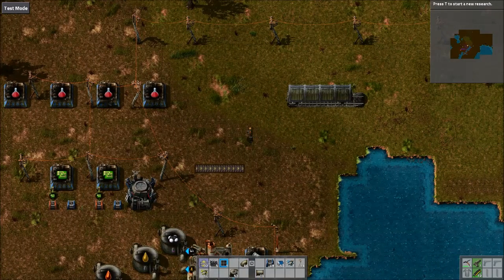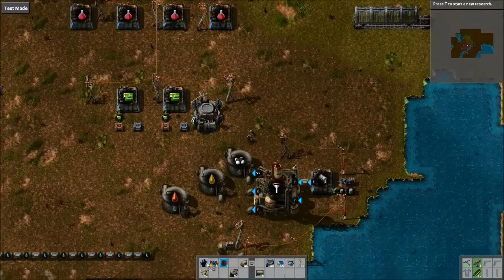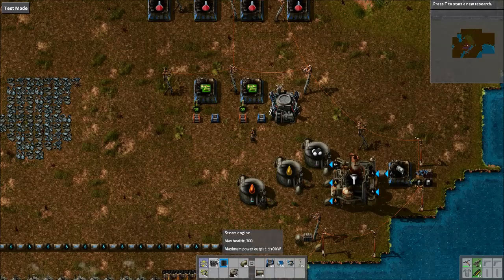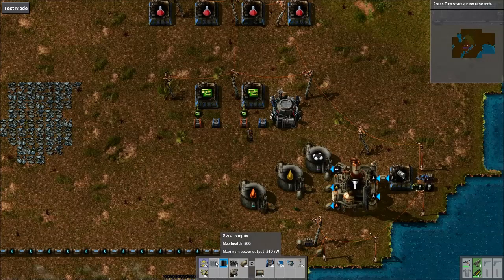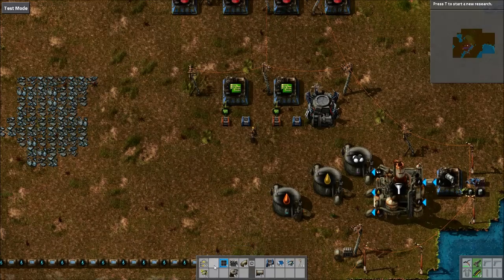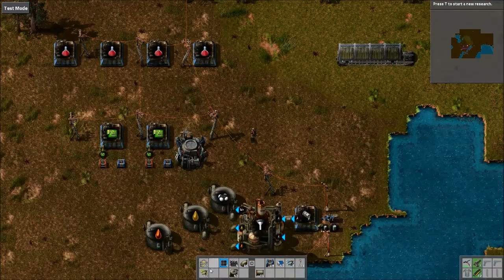If you press Q to clear what's in your hand, it puts it back into your hotbar, and with a filter set it'll automatically go back to the correct filtered slot. If you middle mouse-click a slot that already has an item, it'll automatically filter to that item. To clear a filter, you control middle-click and it will clear it.